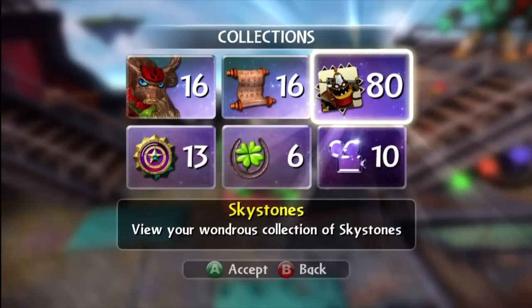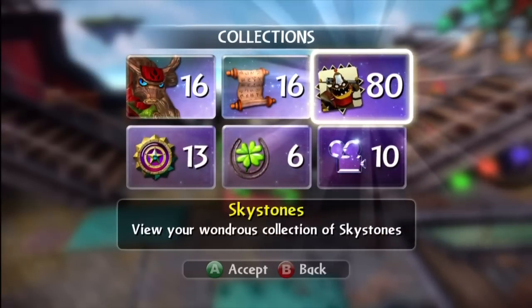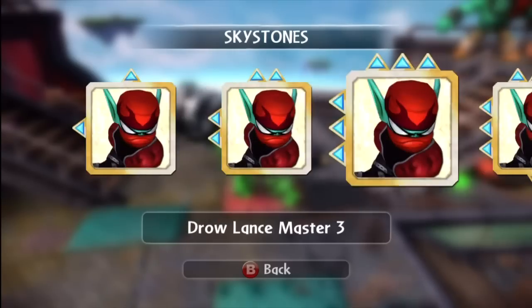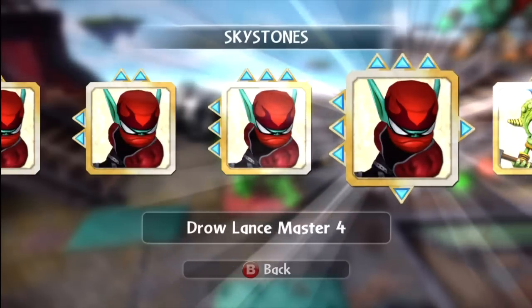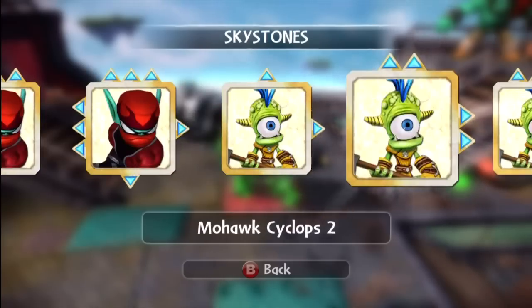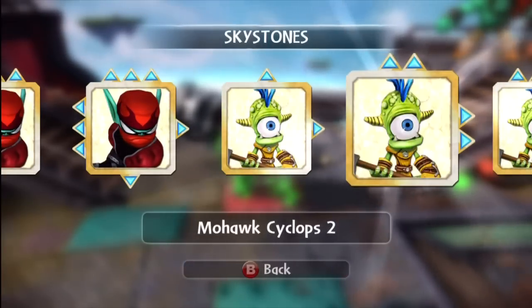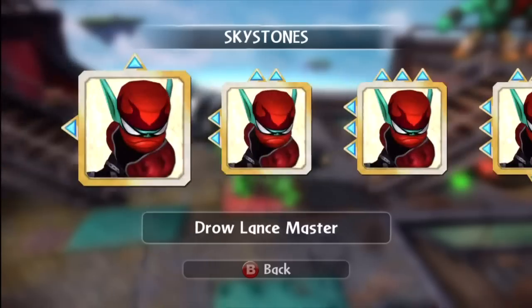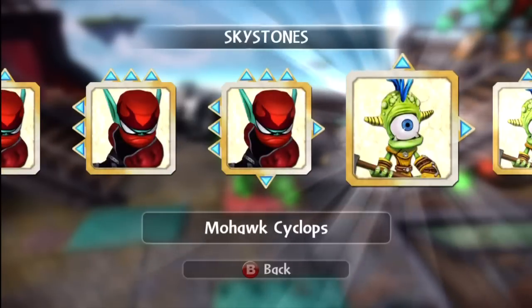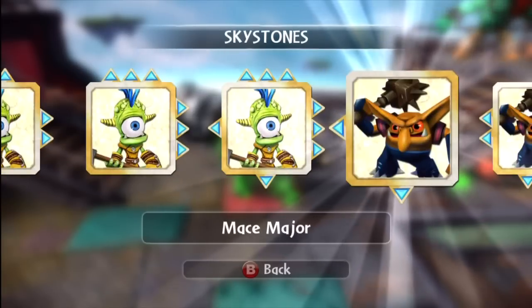So as you can see, I have all 80 here. We've got Drollance Master — we've got four of those. We've got the Mohawk Cyclops family, which contains four different members. They come in families — what I mean is that you'll get like Drollance Master and then multiple types of each one. We've got the Mace Majors, which also has four. It's the Blaster Trolls or Derivators that have five. Then we've got the Droll Archers family, which contains three.